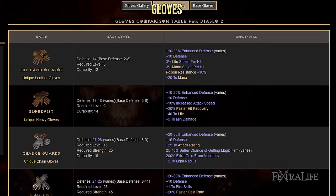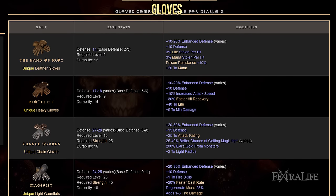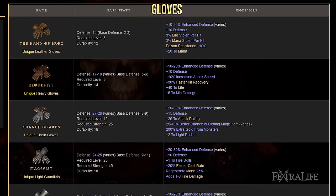For gloves, you'll want to find magic gloves with plus 3 to Javelin and Spear skills and 20% increased attack speed, or rare gloves with plus 2 to Javelin and Spear skills, 20% increased attack speed, and other useful stats such as Life Leech, Mana Leech, resistances, life, etc.